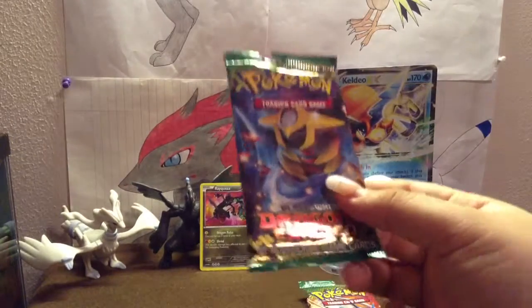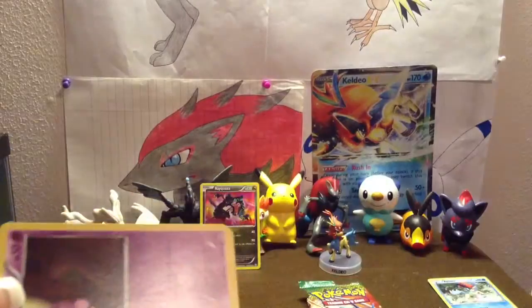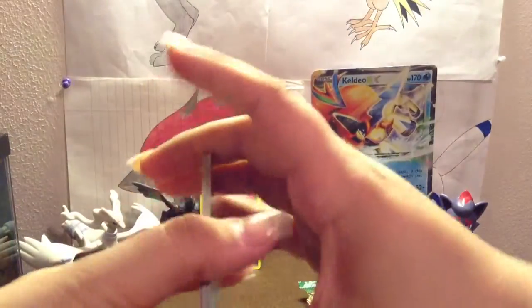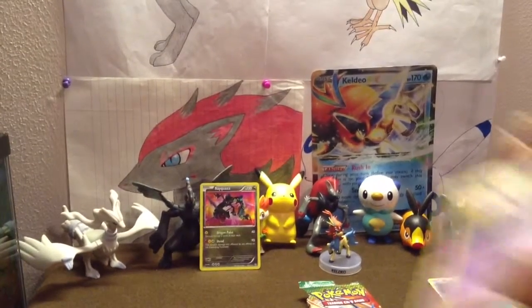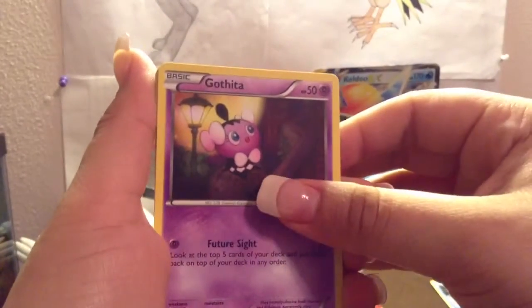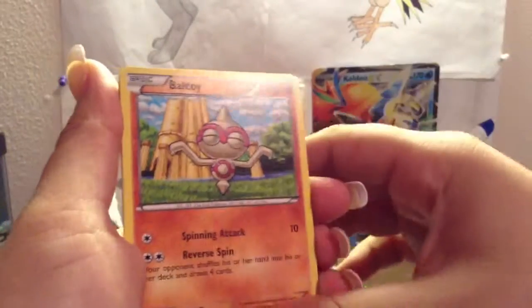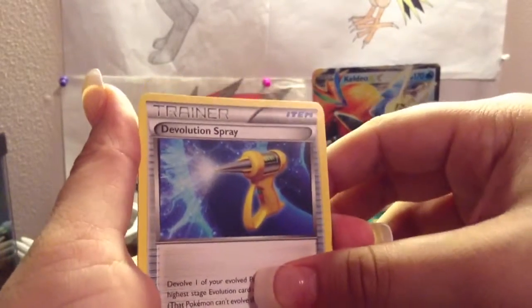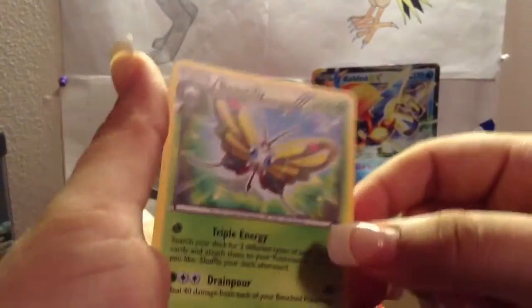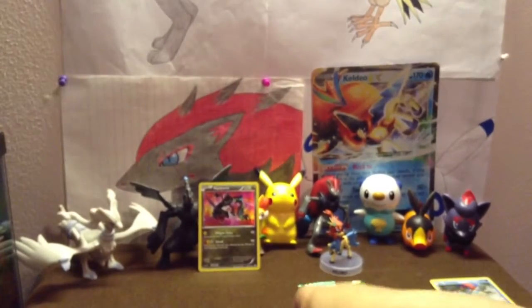Next, Dragons Exalted with Kyurem. First up: Gurdurr, Golett, Electrike, Deino, Bouffalant, Evolution Soda, Exp. Share, Eelektrik Reverse Holo, and a rare — it's just a regular Vespiquen.